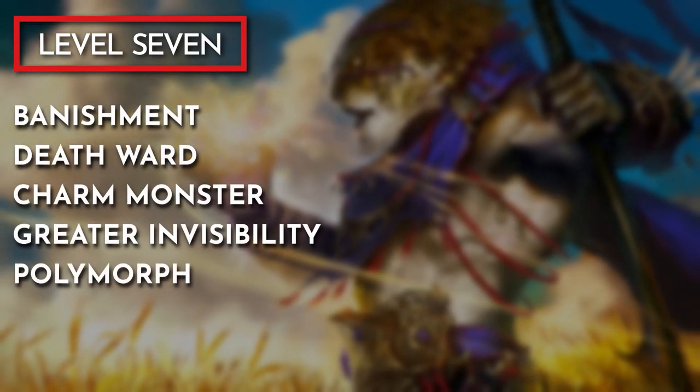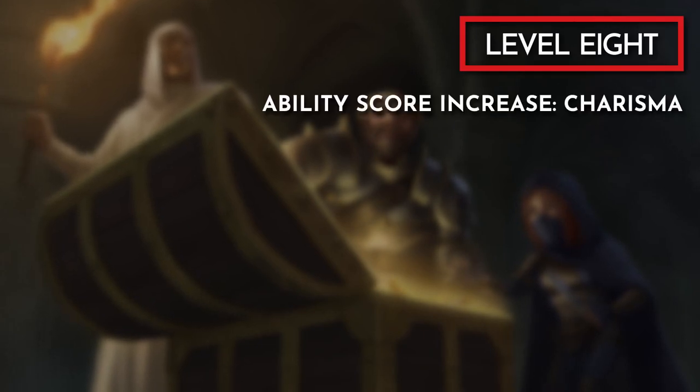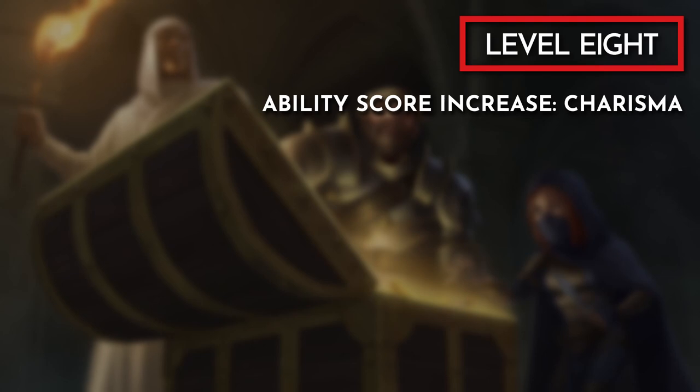At level 6 we get the Empowered Healing feature, which lets us or any nearby ally reroll dice for any healing spell received. When we hit level 7 we gain access to 4th-level spells; my recommendations are Banishment, Death Ward, Charm Monster, Greater Invisibility, and Polymorph. At level 8 we again choose between an ability score increase or feat — keep putting those points into charisma to hit 20.